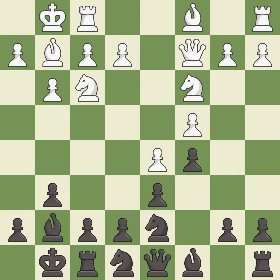This activates a queen by developing it off of its starting square. This is a fair move. White had an advantage, but now the game is close to equal. It is an inaccuracy.